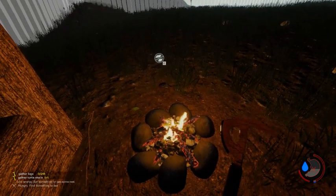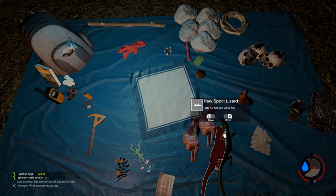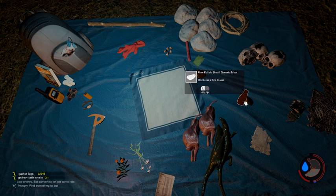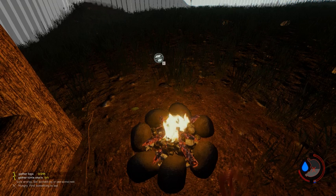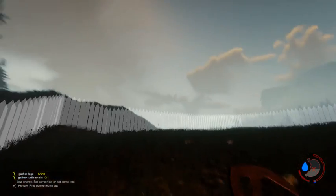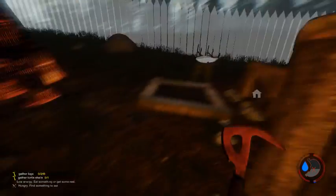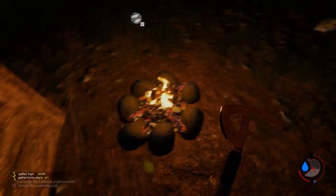Let's get some of our food out. What do you guys want to eat today? Raw spoiled lizard or raw fresh rabbit? Or raw edible small generic meat? I think I'm going to go with the rabbit. Let's cook that real quick. What a beautiful night — cooking the food on the fire.